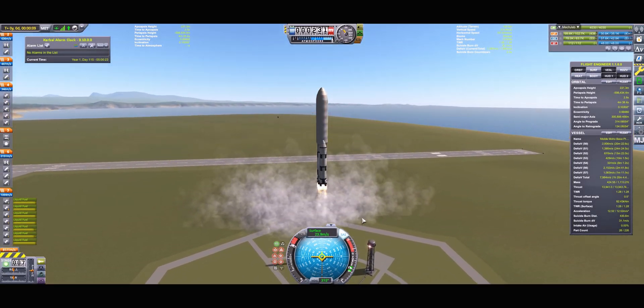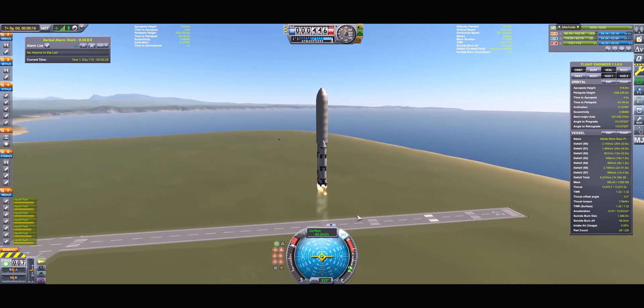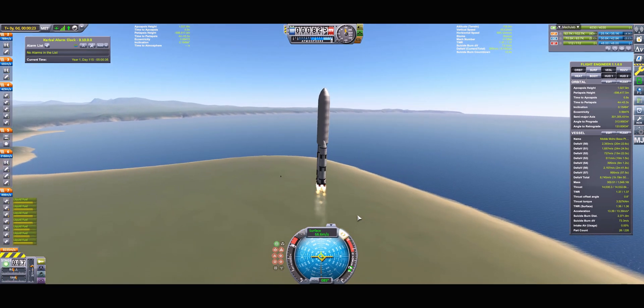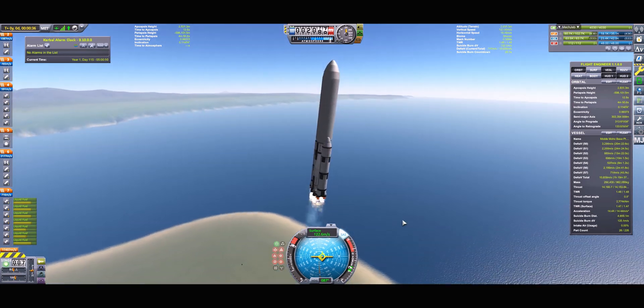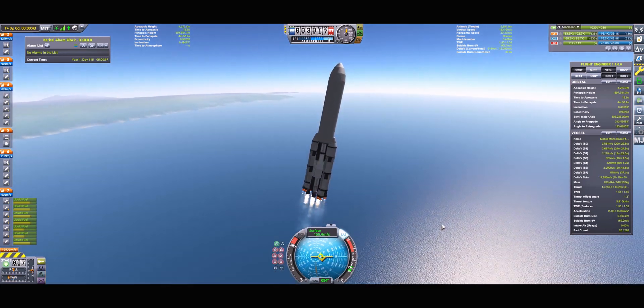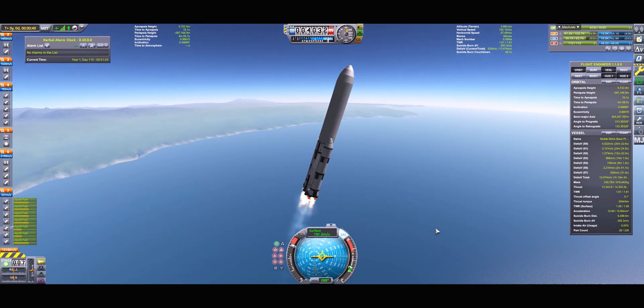Hello and welcome to Kerbal Craft. My name is Ryan Rosenberg and today we're doing another Kerbal Space Program video in which we're going to Moho, one of the hardest planets to reach in KSP. In this video we'll be landing a base on it — but not just any base, a mobile base.